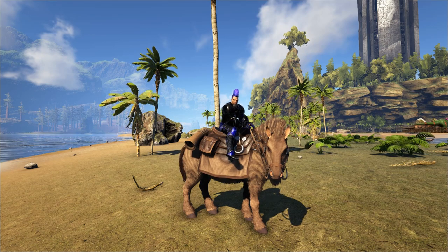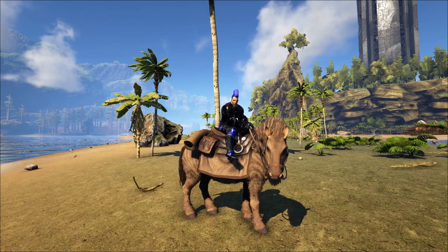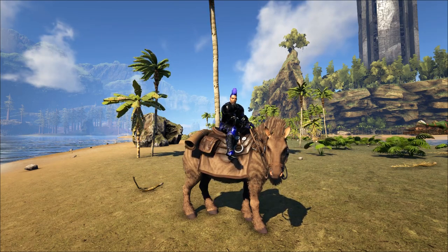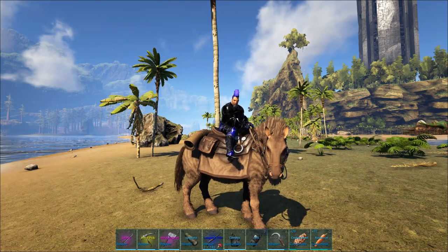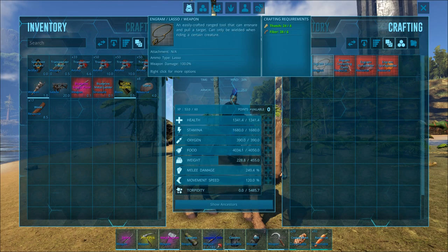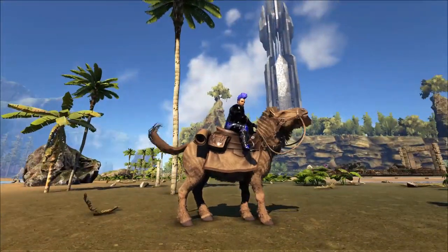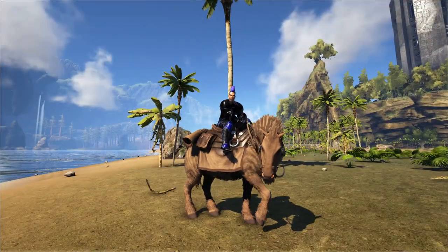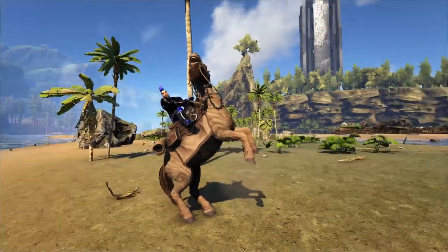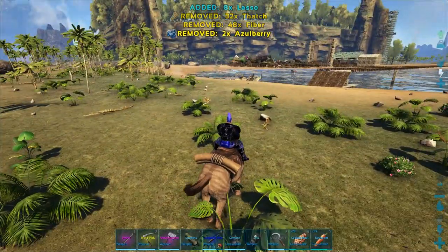We finally got him back to base. The no-flyer thing on the Center is really rough — lots of large water to get around, little islands everywhere. Quick rundown on the Equus: his saddle works like a mortar and pestle, you can craft lassos which you can only use from his back, left click does a nose flick, right click is a donkey kick, and C does a rear.